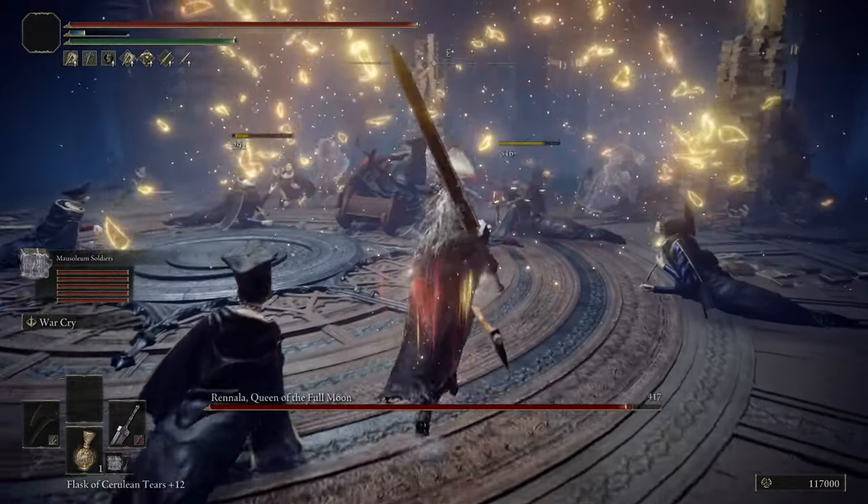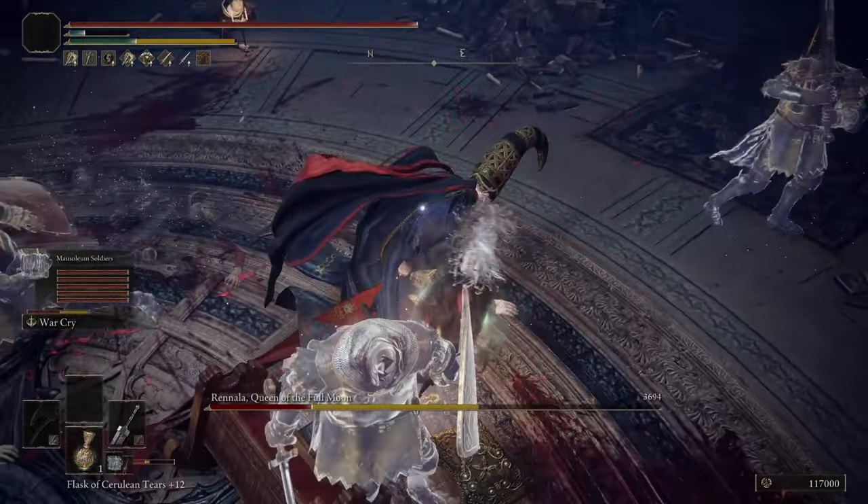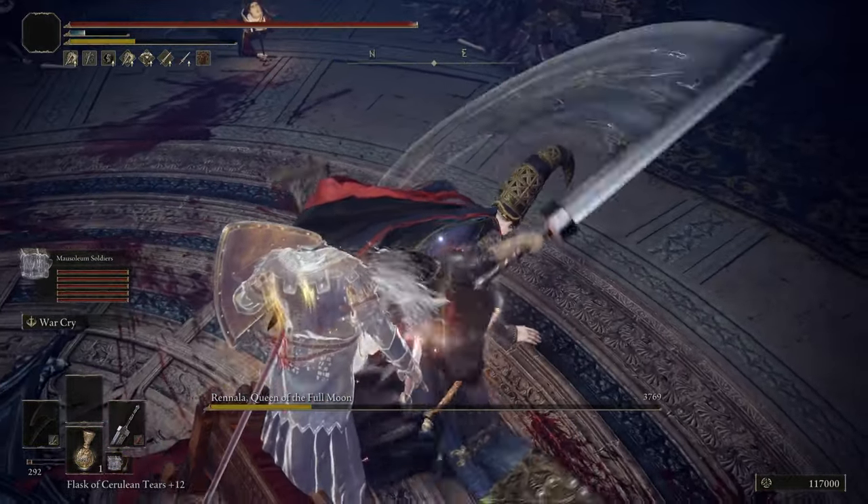When you are leveling up, I'd first get 31 Strength and 12 Dex — just the minimum requirements to wield a Greatsword. After that, split your points between Vigor for health, Strength for damage, and exactly 26 Endurance to wear the most Guts-looking armor and still be able to fast roll. Once you've reached 75 Strength, put the leftovers into Arcane to increase bleed buildup.